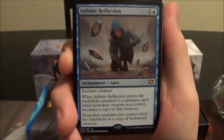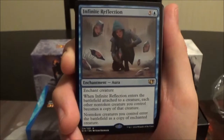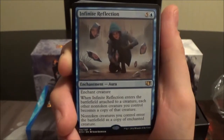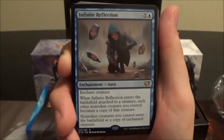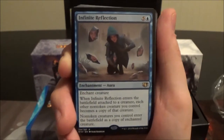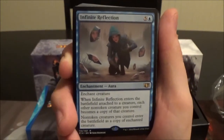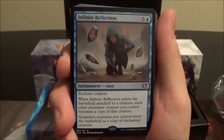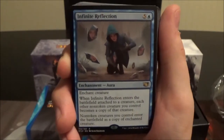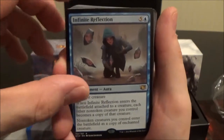Infinite Reflection is a six-cost blue aura. When it enters the battlefield attached to a creature, each other non-token creature you control becomes a copy of that creature, and non-token creatures you control enter the battlefield as a copy of the enchanted creature. So if you put this on, say, Darksteel Colossus, all your non-token creatures become Darksteel Colossi, and every new creature you play after that is also a Darksteel Colossus.